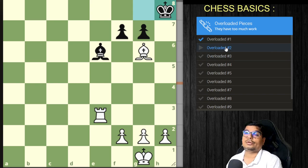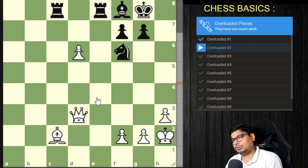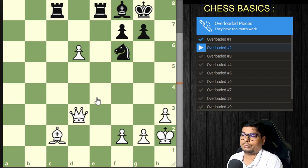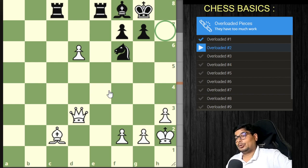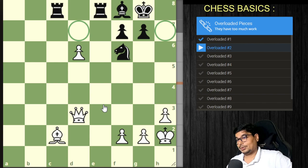Puzzle one is solved. Now let us go to overloaded part two. In this example, the f6 knight has two responsibilities. One is guarding a checkmate position — that is more important than the other. It is also guarding a square, so it can either come to that square or capture a pawn.